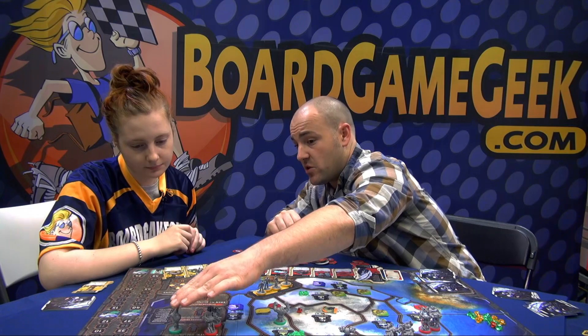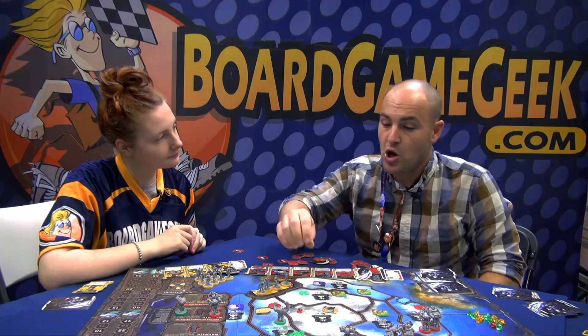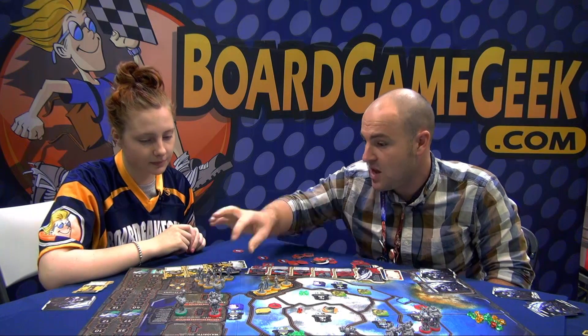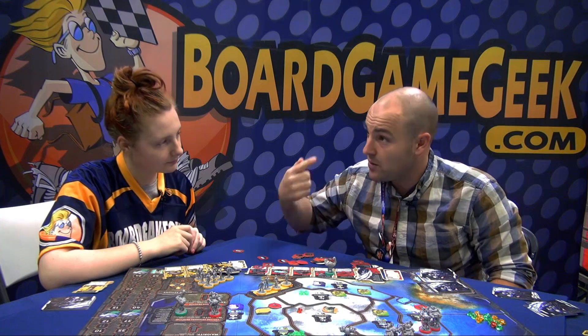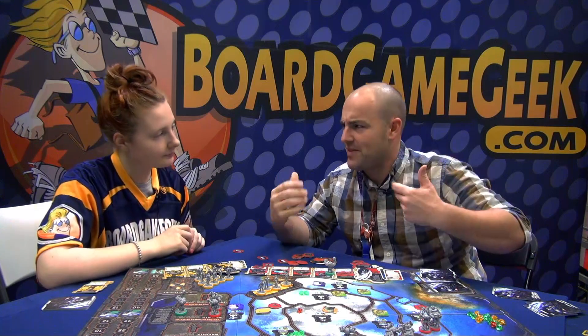Tie goes to the defender, which in this case would be the Troggs. If we fight here, whoever wins will capture an enemy unit from this board. So here I have more than him — I would capture this Trogg unit. He then goes in front of me and I get recurring points for every prisoner. You could spend points to get him back, but you have to think about that trade-off.